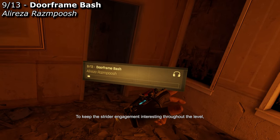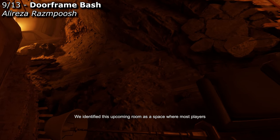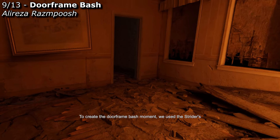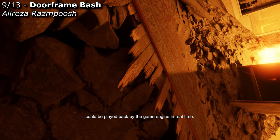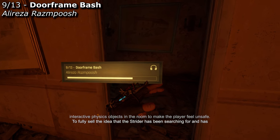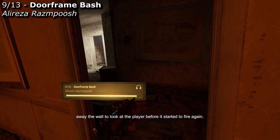To keep the Strider engagement interesting throughout the level, we wanted to challenge the player's understanding of what the Strider was capable of. We identified this upcoming room as a space where most players felt they understood the Strider's capabilities, and built this next beat to surprise them. To create the doorframe bash moment, we used the Strider's animation to drive an offline destruction simulation that could be played back by the game engine in real time. We coupled this with particle effects and physics impulses on interactive objects to make the player feel unsafe. We gave the Strider a moment to pause after tearing away the wall to look at the player before it started to fire again.